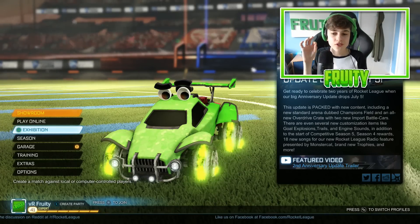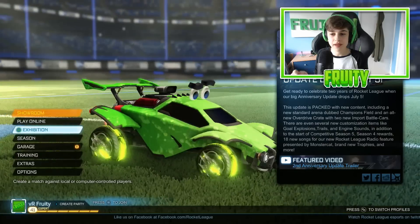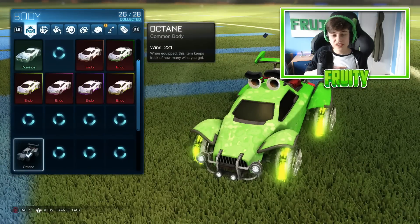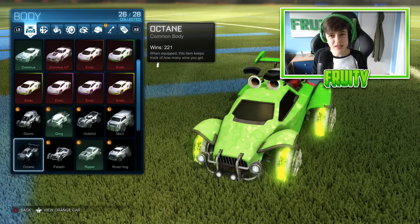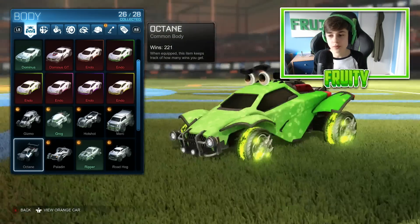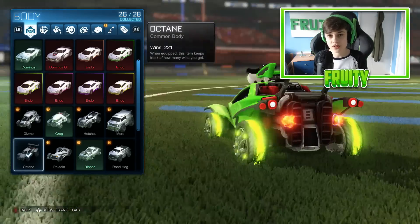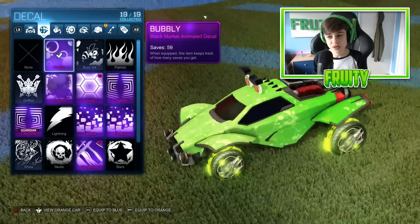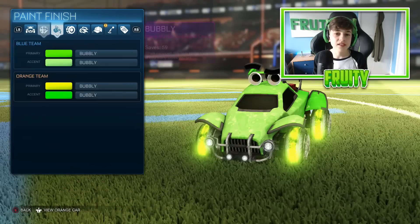All right guys, we're in the game right now and I think I've come up with the fruitiest car in the game — the design I'm going to be sticking with for a long while. Let me show you guys what my signature car is going to be. Obviously we're going to go with the Octane because this is my favorite car. If you guys don't know, the Dominus and the Octane are my two favorite cars. For the decal we're going to be using Bubbly because in my opinion it's one of the best mystery decals.